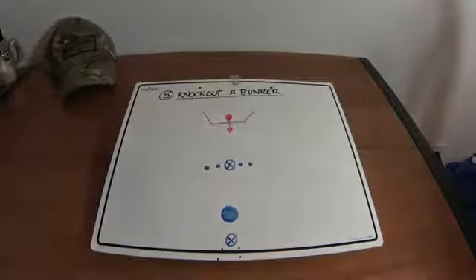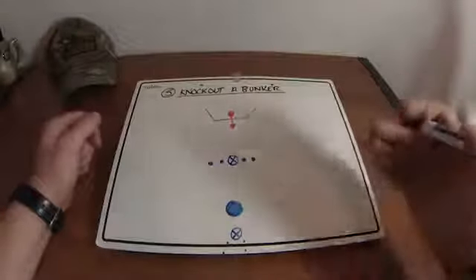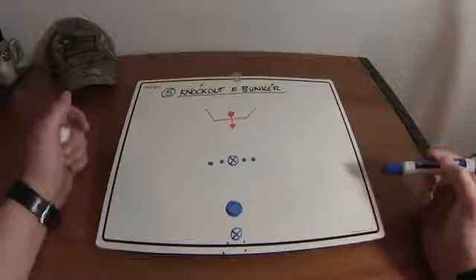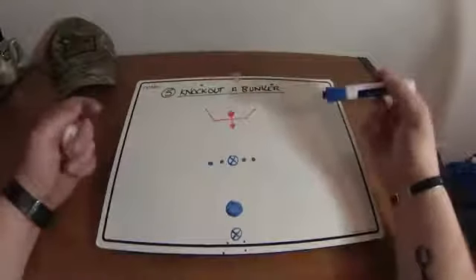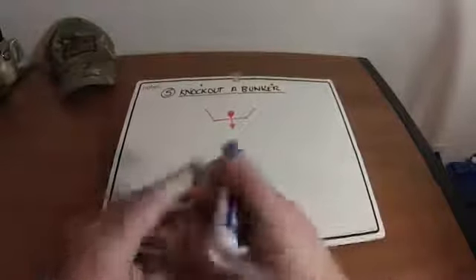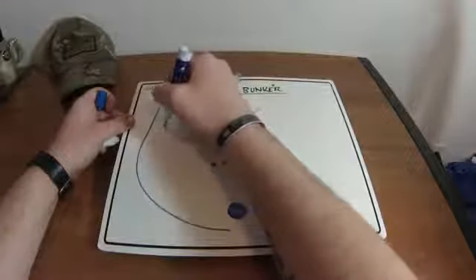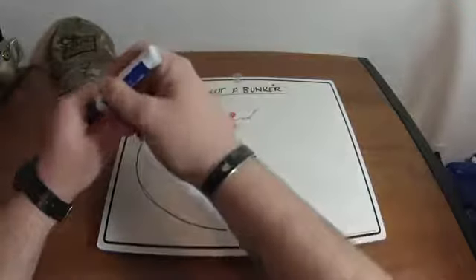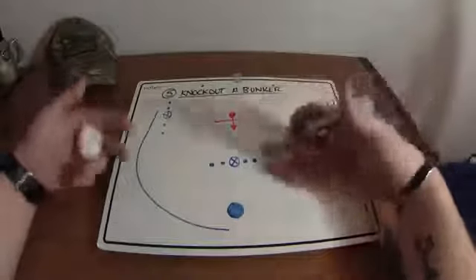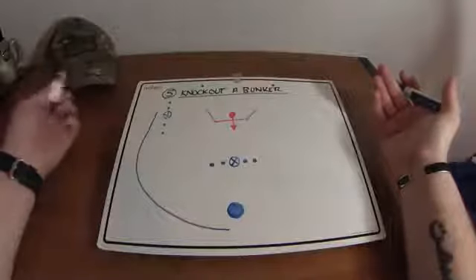At this time, your squad leader, PL, or whoever's in charge will take time to assess the situation and maneuver their Alpha or Bravo team into position to knock the bunker out. The squad leader tells Alpha or Bravo team to flank left or right, so they go all the way around. Keep in mind flanking could mean going 100, 200, even 300 yards out around the enemy position — it's no joke, it could be a long haul. In an urban environment distances are shorter, but in open terrain it could be further.